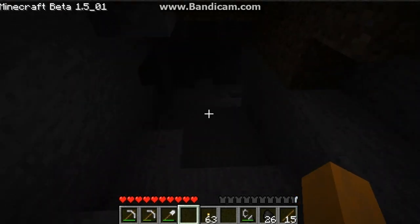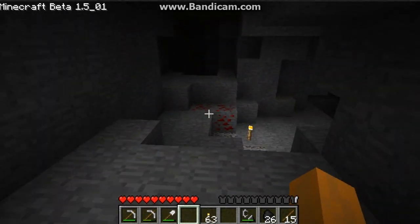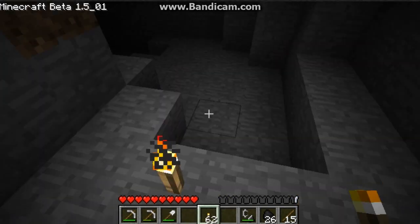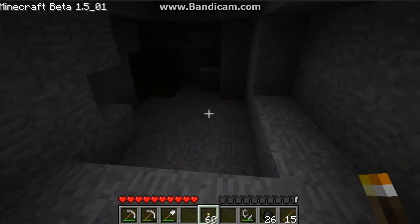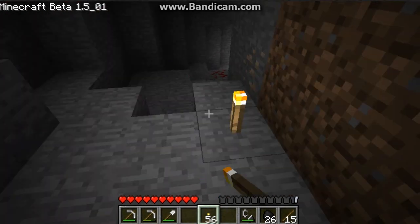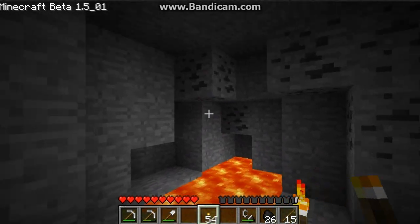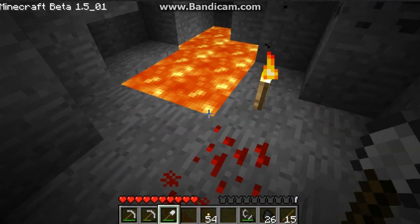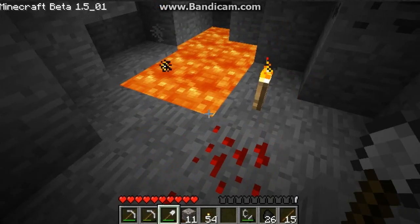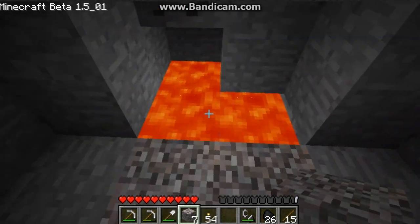Oh! I see light — crap. That means I've already been here. This dungeon is so cool. Oh, red stuff. I don't care about red stuff. Another part of the dungeon. Actually, I should check. Ooh, lava! I'm gonna do something here. Gravel — okay, I can use that. I really dislike lava very much.